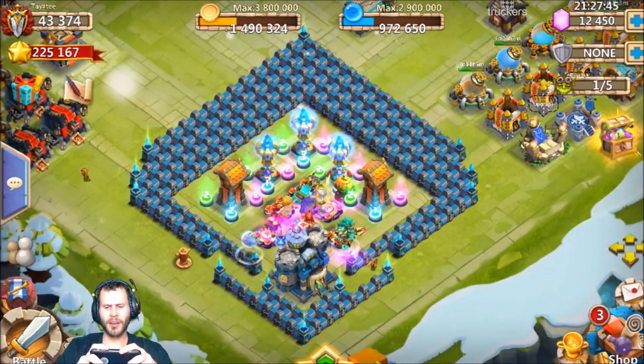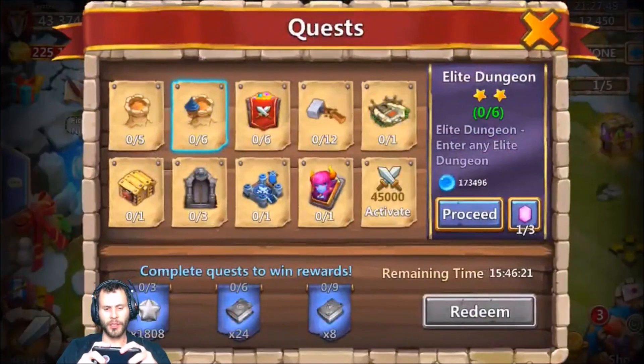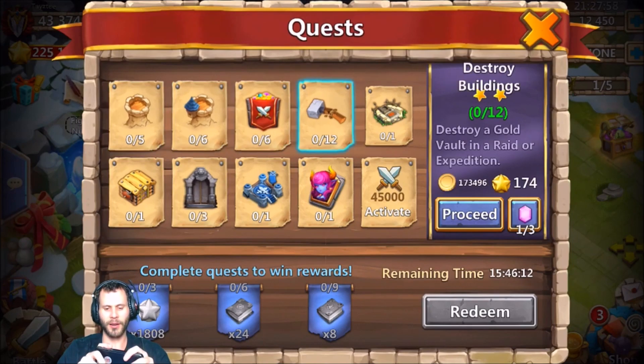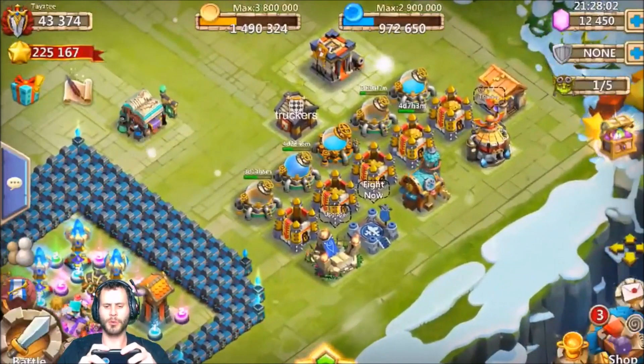What's going on guys, this is JT here. I am on the iOS server on my free-to-play account, and I had a really good quest board that not only gave me a refresh talent, it also gave me higher heroes with gems — which is like a dream come true for any free-to-play player to see those two whenever you're doing quests.